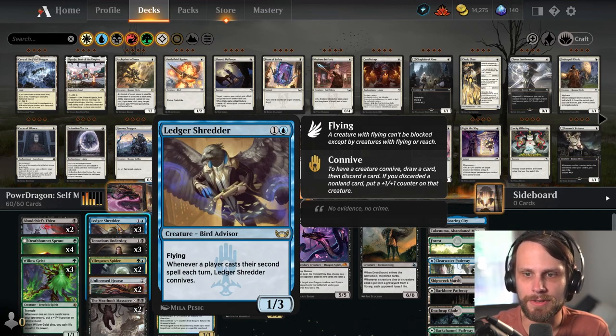Ledger Shredder — whenever you cast your second spell each turn, you actually get to connive. So this is another way of filtering through and digging through your deck.